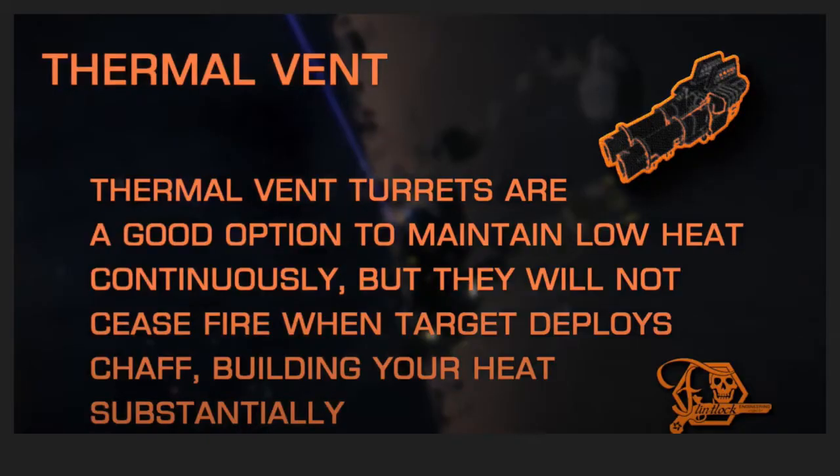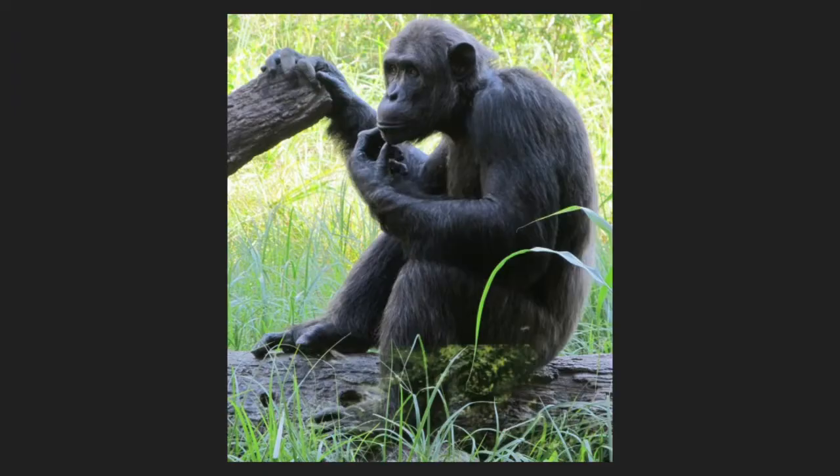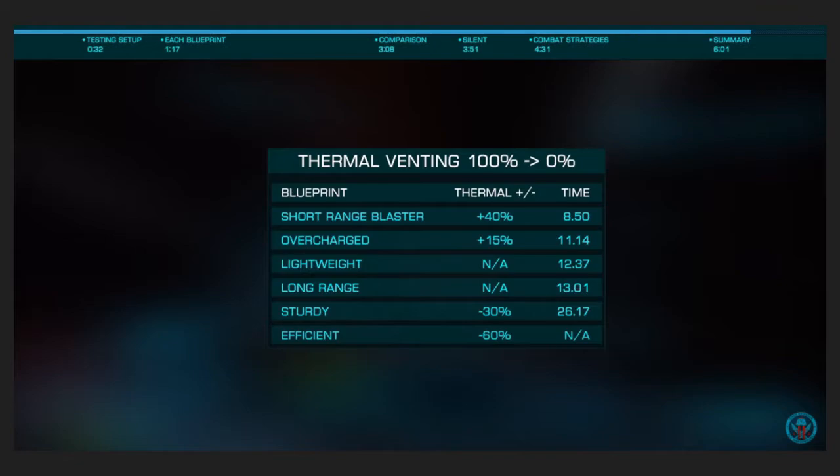What makes this even weirder is that in that same video, Flintlock then recommends thermal vent turrets. Thermal vent turrets do the least damage and have the lowest distributor draw, and the lowest thermal load. So Flintlock is recommending the least efficient means of running thermal vent, even if he was correct about the way TV works.